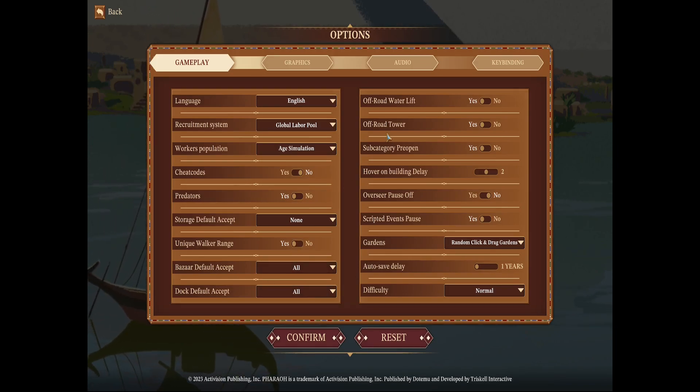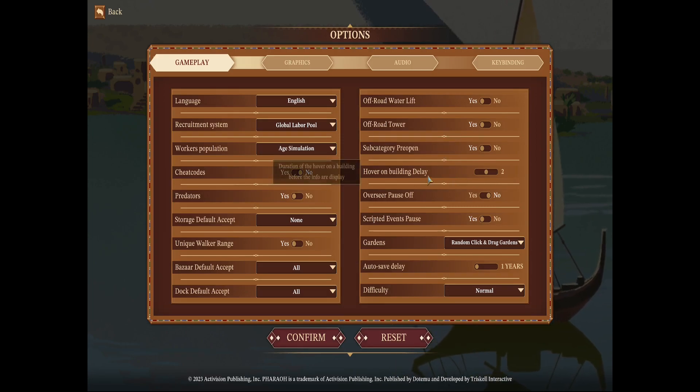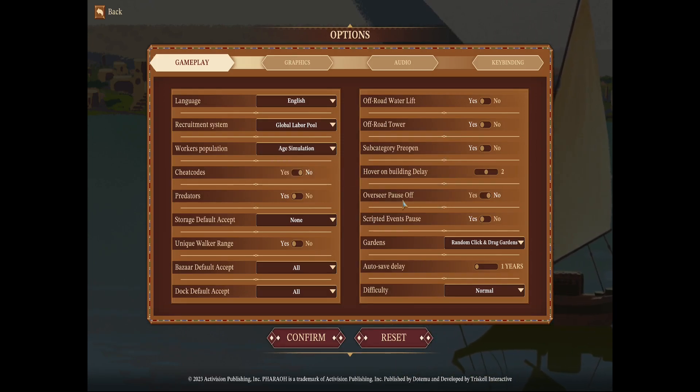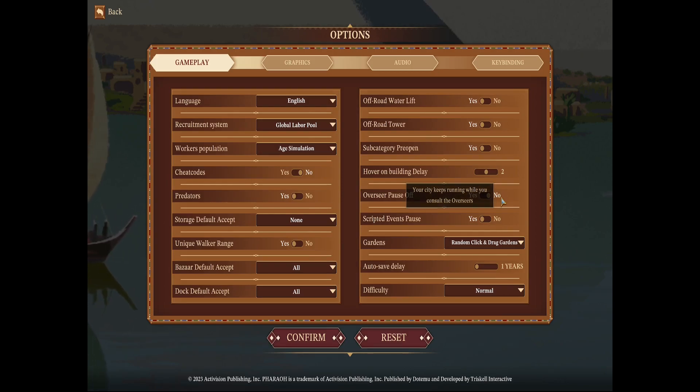Off-road water lift is enabled, so water lifts don't need road access — it's more realistic, since you'd just walk across a field. Same goes for off-road towers for soldiers. For overseer pause, I have it set so the game still runs when overseers pop up, but scripted events do pause. It's a weird inverted setting between those two options.